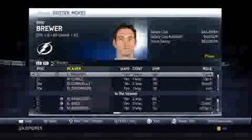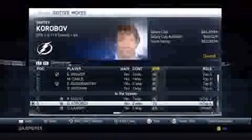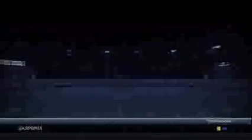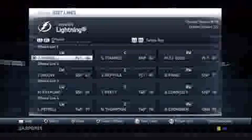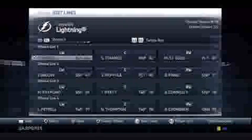Head into roster moves. Let's go take a look at my defensemen. There's one guy I can call up without having to send down who should be able to step in and not be horrible — that is Dmitry Korobov. So we're going to recall him. Let's edit our lines and see who steps in. We're going to have him step in for Malhotra, scratch Malhotra, and now we actually have six defensemen to hopefully last us through until Brewer and Goodbranson come back.